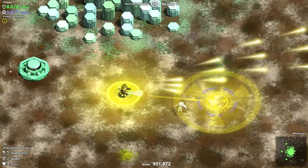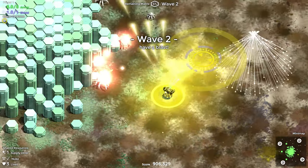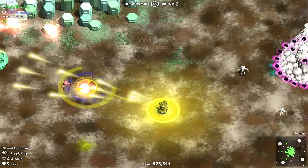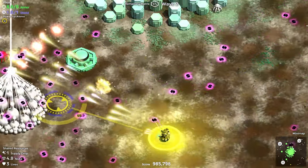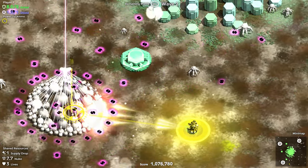Devader is a twin stick shooter where the goal is to protect the core — these pillars in the middle of the stage. You're protecting it from wave after wave of enemies as they try and knock it down. The problem is that the damage the core takes is persistent throughout the run. If the core falls, it's game over.